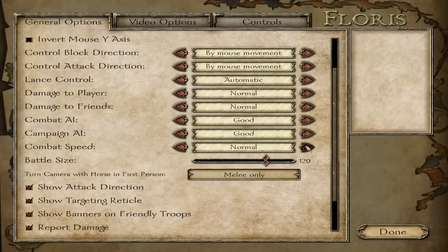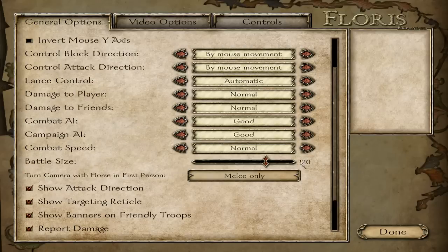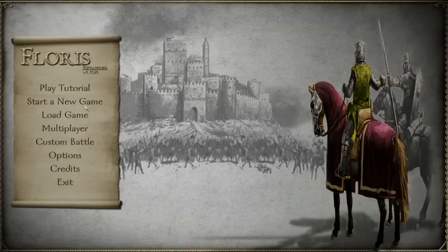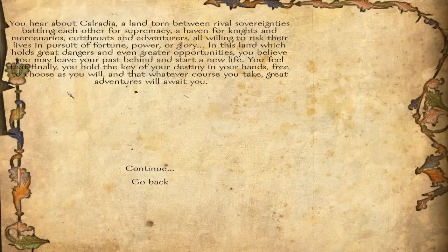Combat speed is normal, not much to it there. Battle size is 120 — if you set this too high it'll be really hard to do anything in a battle, not because of lag, but because the enemy can potentially outnumber you pretty badly.